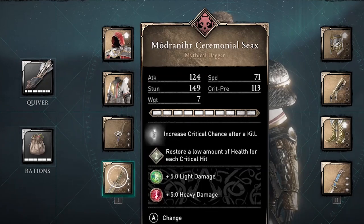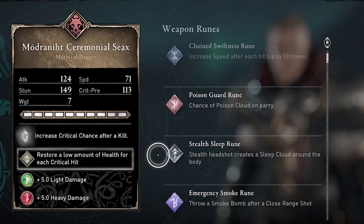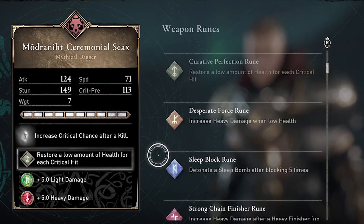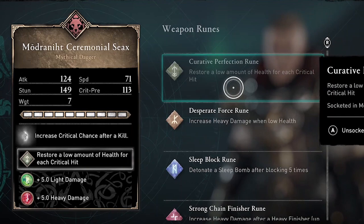My favorite two weapon runes are Curative Perfection and Critical Spark. The Curative Perfection rune here is the perk on Copas dagger,